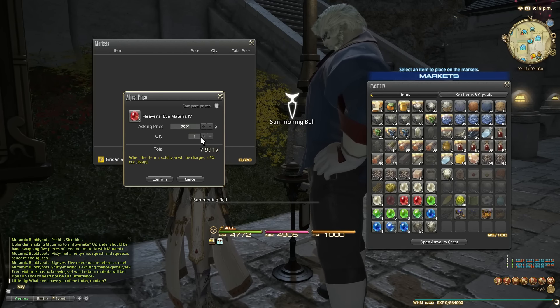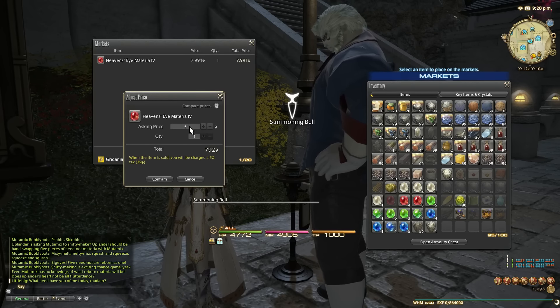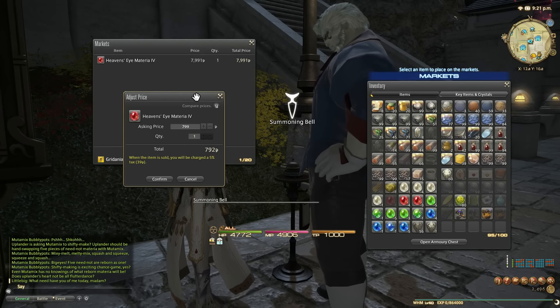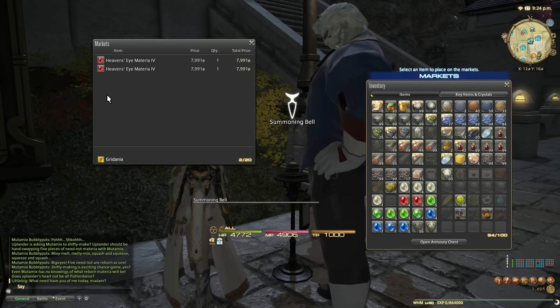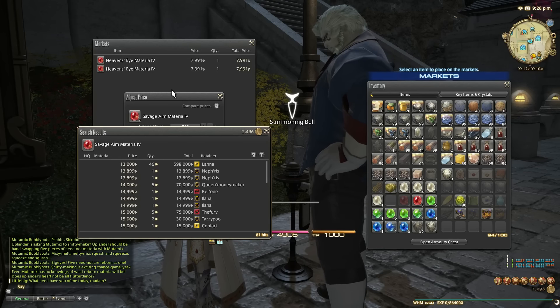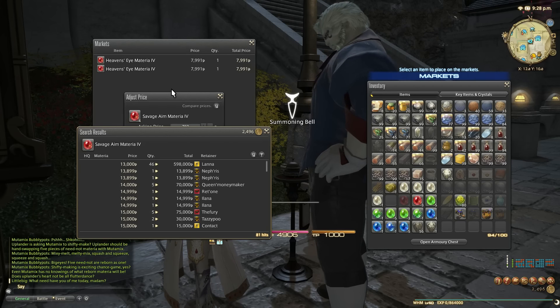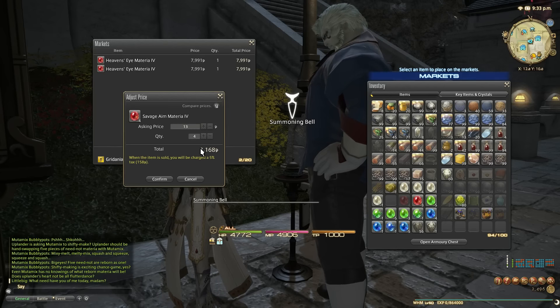Aim fours — let's assume 14k each, so 14 times 4 is 56k. I'll write these down so we can have a total at the end. I'm the person who undercuts you on the market board by one gil — I'm sorry, I just can't help myself. Writing it all down so we can calculate the net result at the end.